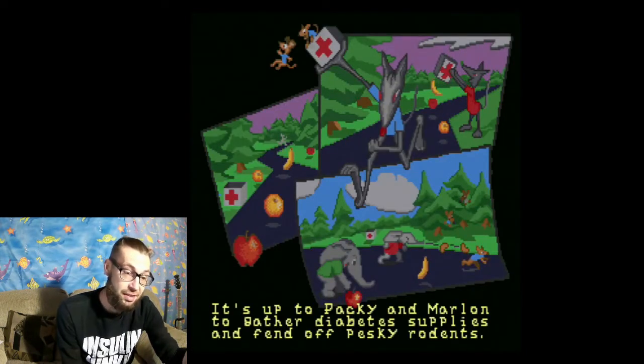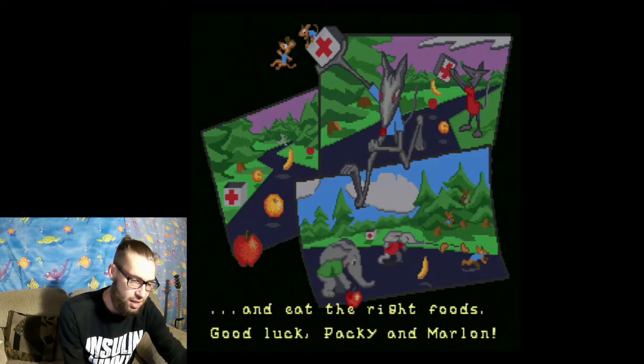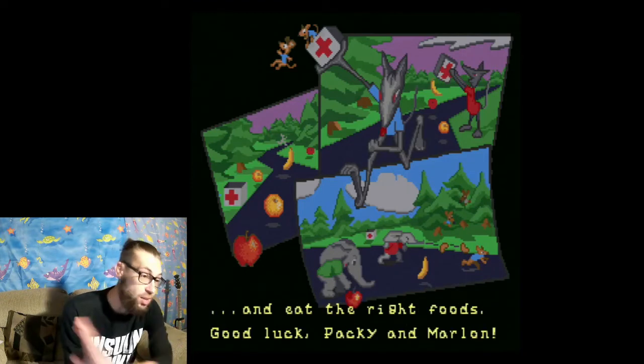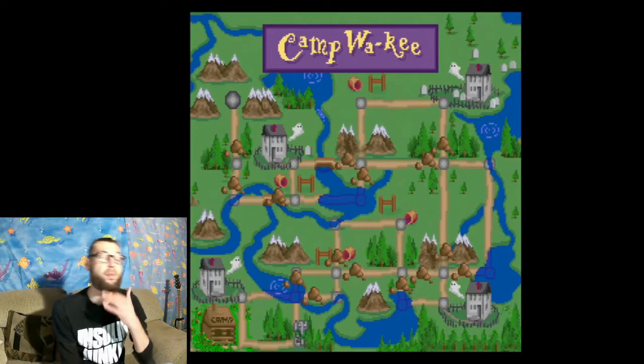And rats — these dick rats — throw all the diabetic supplies, all the food, everything that they need all over the place. All the insulin, the glucagon, the syringes, everything is everywhere. Seems like a hate crime and a real dick move to me. But it is up to Packy and Marlin to gather up all this stuff, bring it back, while also eating a balanced breakfast, lunch, dinner — keeping their diabetes managed.